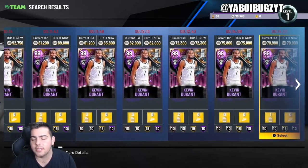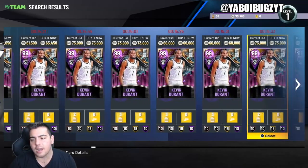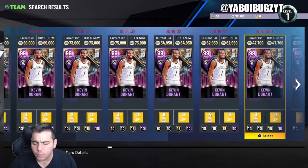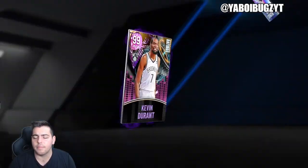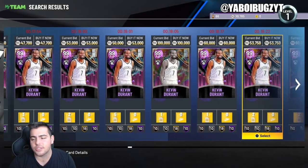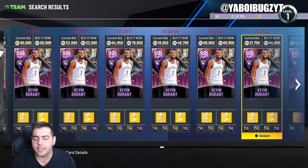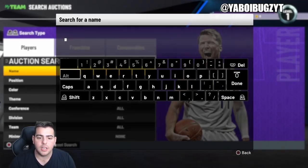First off, Kevin Durant is not going to be this expensive much longer — it's just way too expensive for a dark matter that's not the best. His three-point rating is amazing, but look at his steal: 36. This guy is not usable on the defensive end.